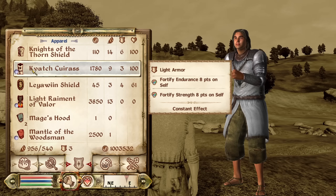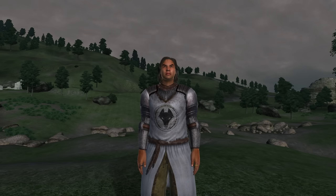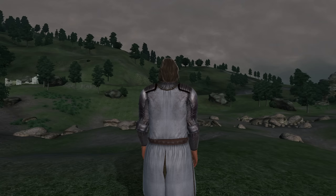Next we have the Kvatch Cuirass. The Kvatch Cuirass can be acquired as a reward from Savlian Matius after completing the quest The Battle for Castle Kvatch. It is light armor and has the enchantments of Fortify Endurance and Strength for 8 points each. It has an armor rating of 7.5 and a value of 1,780 gold.